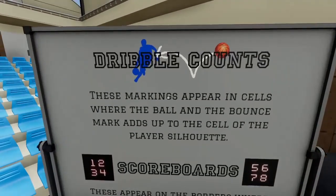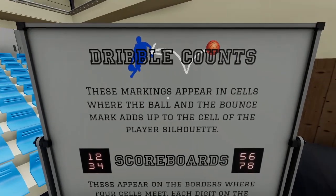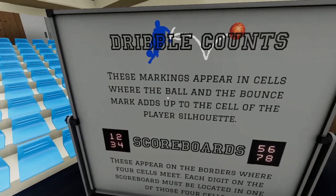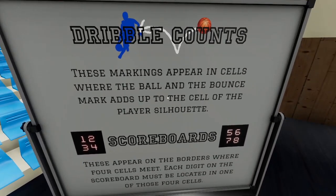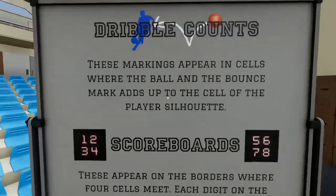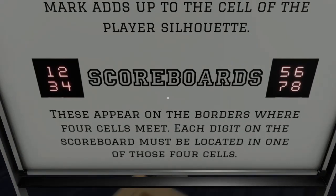Dribble Counts: these markings appear in cells where the ball and the bounce mark adds up to the cell of the player's silhouette. Core Board: these appear on the border where the four cells meet. Each digit on the scoreboard must be located in one of these four cells.